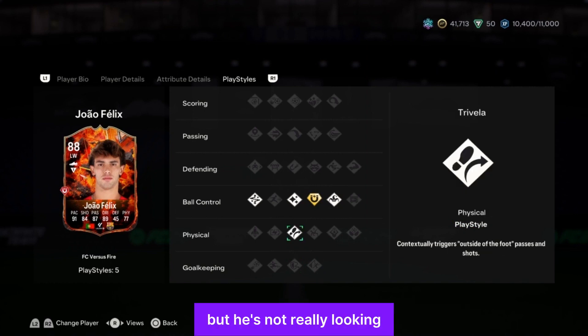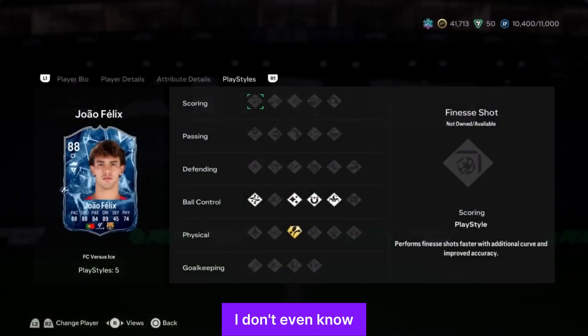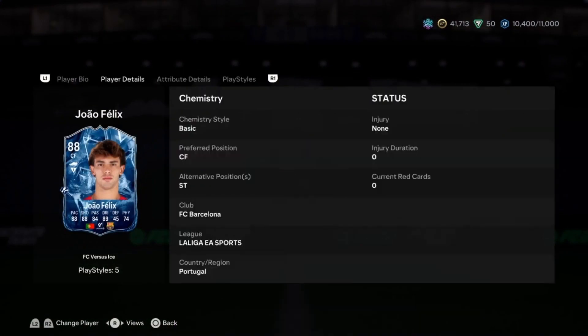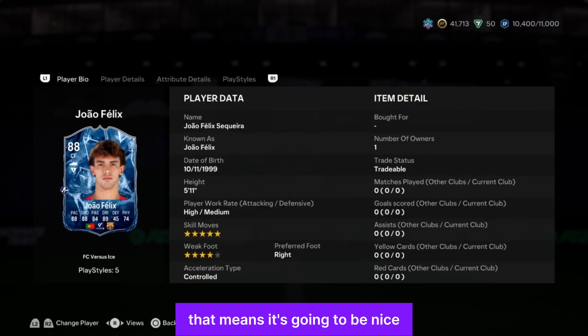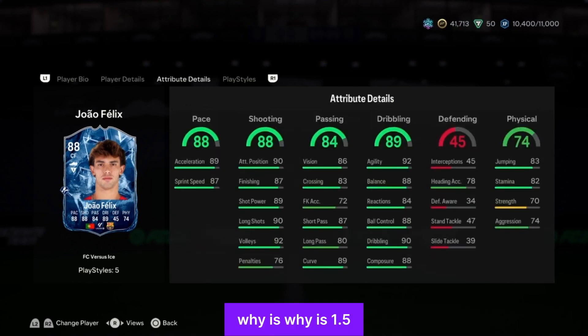He's not really looking fire though — fitting for the Fire vs Ice promo. Over to the Ice João Félix card — still 1.5 million on the market. The Ice card has five-star skill moves, which is why it's 1.5 million. He has a striker as an alternative position. Acceleration is 89, sprint speed is 87 — more of a striker here. Shooting is good: finishing 87, attacking positioning 90, long shot 90, shot power 89, volleys 92.